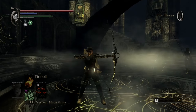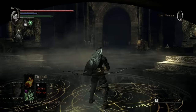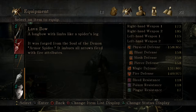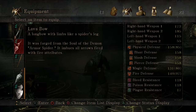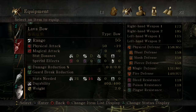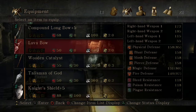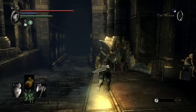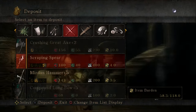The Lava Bow was formed from the soul of Armor Spider. It won't show it, but there is something cool — let's see if the description mentions it. A long bow with limbs like a spider's leg. No shit — it was forged from the soul of a demon Armor Spider. It imbues all arrows fired with fire attributes, so that's pretty cool. It doesn't list a magical bonus, but at the same time that's kissable — it's fire damage, and technically it isn't the thing that has the fire damage, it's just an innate buff.